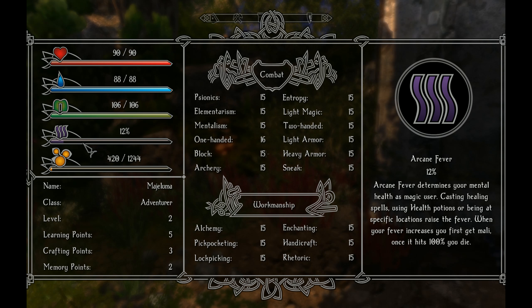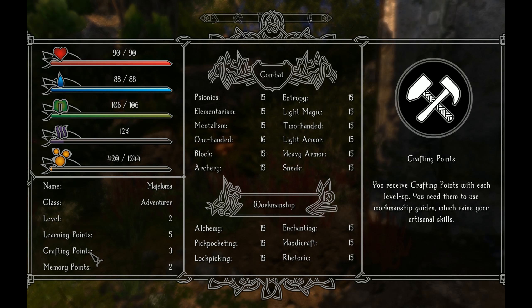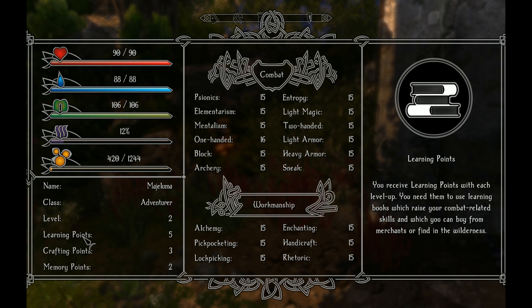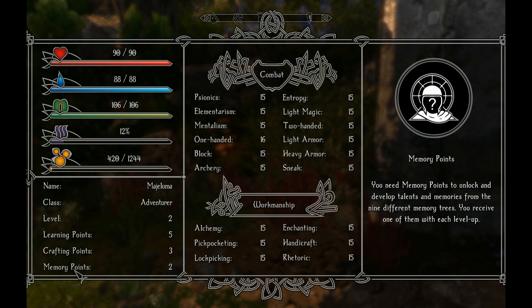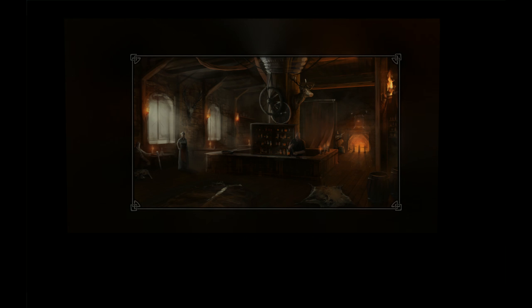So arcane fever determines mental health and magic as a magic user. Casting healing spells, using health potions, or being at specific locations raises the fever. When your fever increases you first get malaise; once it hits 100% you die. Probably a good thing we didn't stay in that room for that long. Dying is probably bad. So we're level two — five learning points, three crafting points. We need guides, books and things — that's what we need to find. I've got two memory points. I think we need to go back to the meditation place.